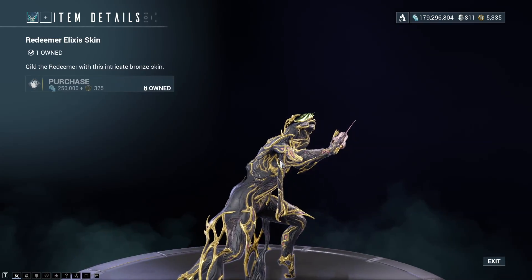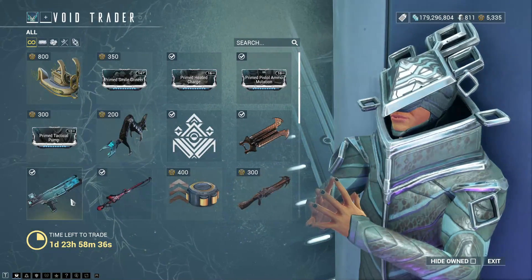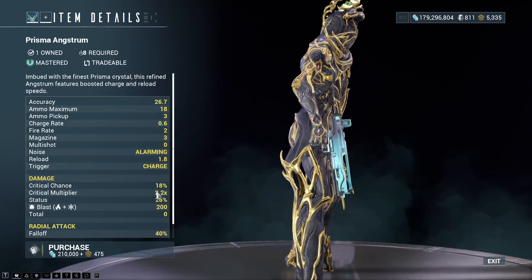The Redeemer Elixir Skin — come on, rotate round, let us zoom in. Okay, moving on. There is the Prisma Angstrom.